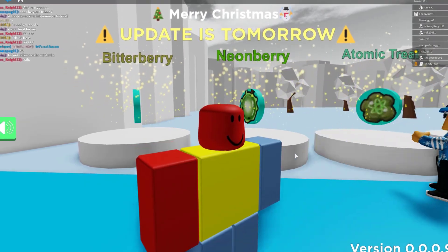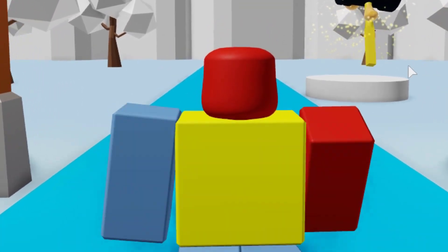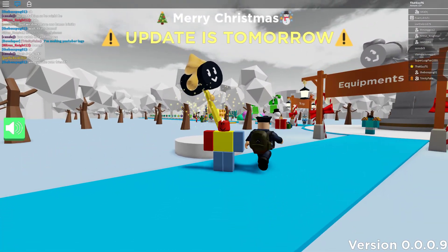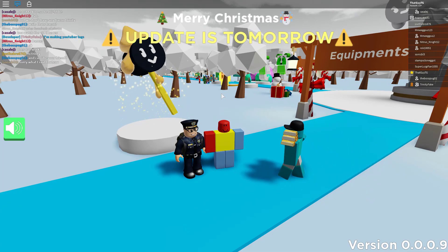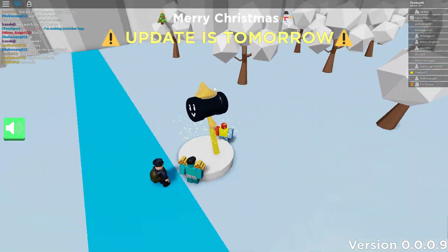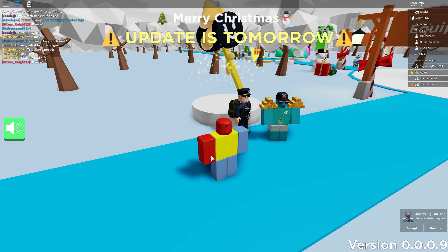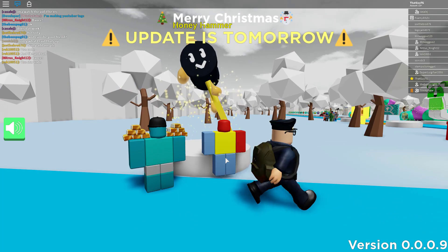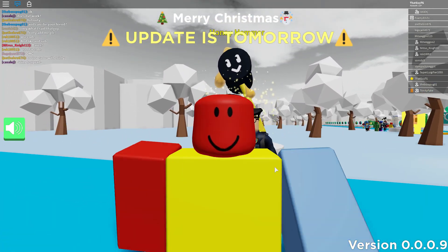Secret number four: from the equipment section of TrinityDev's leaks game, we have the Honey Hammer. I didn't think this was real, but I asked TrinityFake directly and he confirmed it's actually a thing. Apparently it's going to cost over 100 billion honey, it's going to be super overpowered, and people have apparently seen Onett walking around with it. It looks absolutely incredible — I can just imagine destroying a field with it. I really hope it's confirmed for the game.